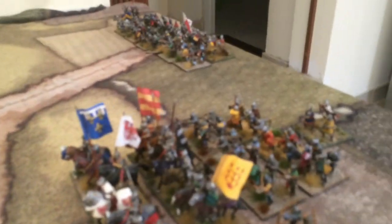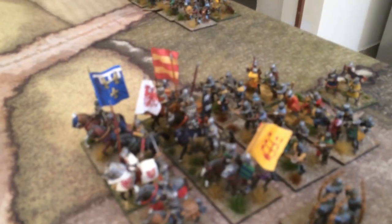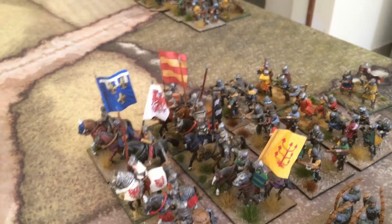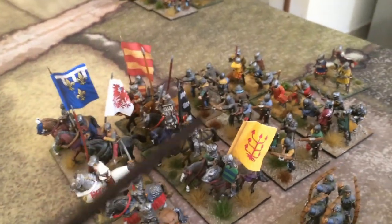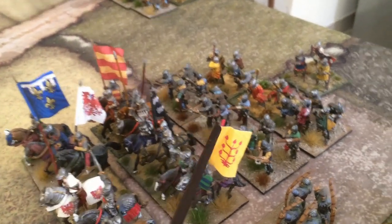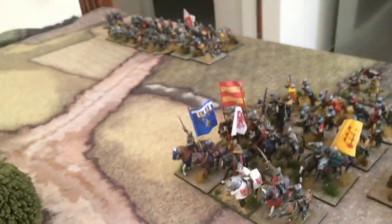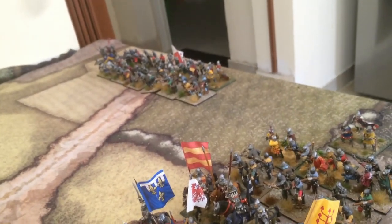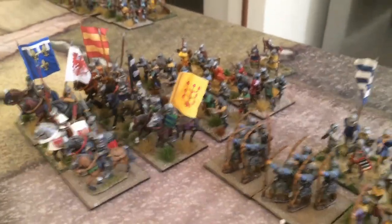Alessand made a strategic move. The woods are dividing the area and could split the division. Since the French mounted will start charging very soon, we move them one behind the other so the Scots won't be divided from the rest of the army. The remaining division stays on the other flank. Alessand moved his troops aligned like this.